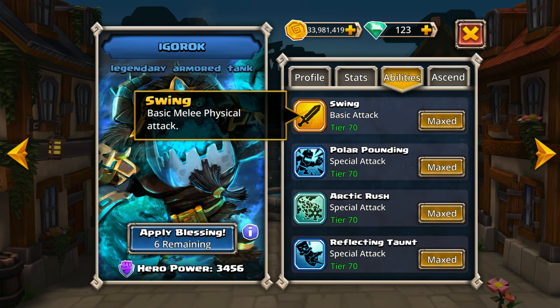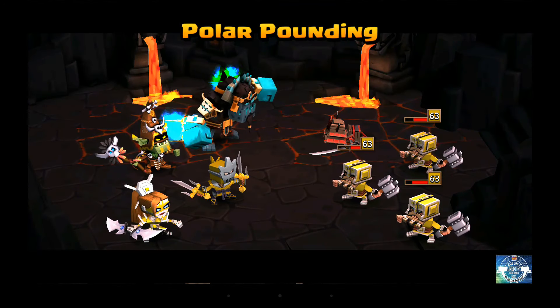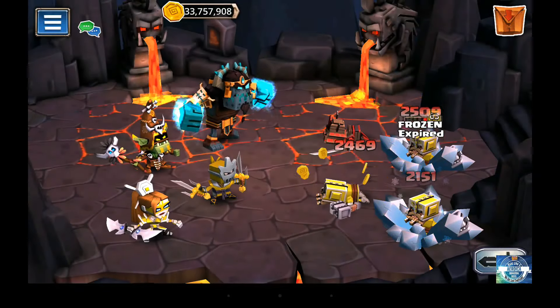Looking at his abilities tab, we have his basic attack, Swing. His next attack is going to be Polar Pound, which is probably the one you're most familiar with. This is the one that typically causes quite a bit of damage, and it is pretty devastating in PvP and can cause quite a bit of problems.